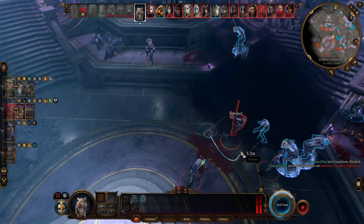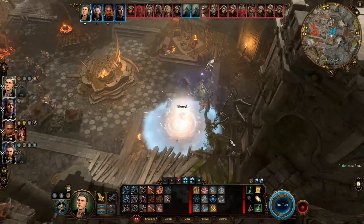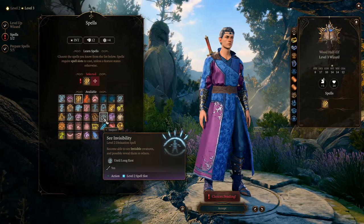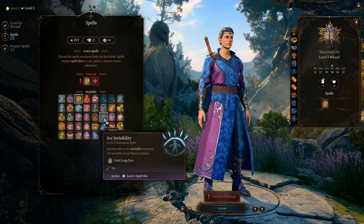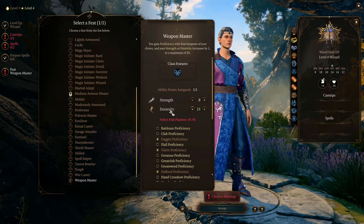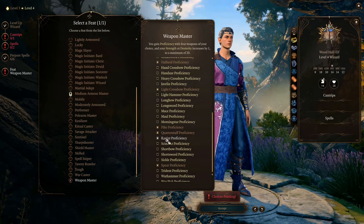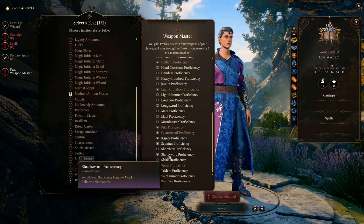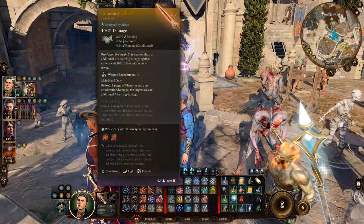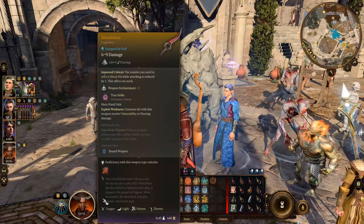At level 3 you can learn your first core spell, Blur — now you start being a full-time tank of your party. At this level you also get to learn See Invisibility, which we'll use every day before we get it as a class action at Illusion Wizard level 6. At level 4 you get to choose your first feat: we choose Weapon Master and increase our Dexterity to 18, giving us another +1 Dexterity bonus improving our AC, initiative rolls, and attacks. We can choose four weapon proficiencies — we take this chance to be proficient in all finesse weapons and light weapons: daggers, rapiers, shortswords, and scimitars. Rapiers and shortswords deal piercing damage, scimitars deal slashing damage, and daggers deal lower piercing damage but have many good on-hit effects.